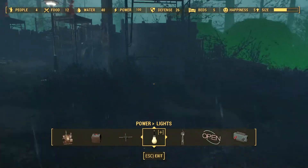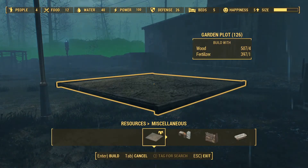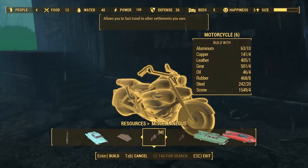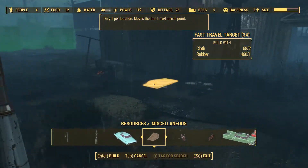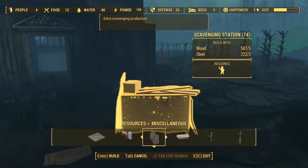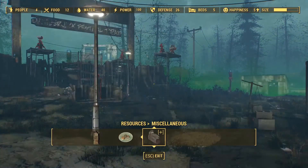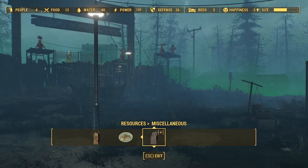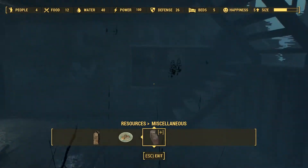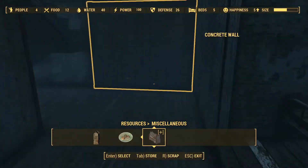Ladies and germs, I like the sounds of all of that. I need a place to get around on — I'm going to put the bike right over here. It's not exactly the safest spot for it, but I'm going to put this thing right about there. Scavenging station. All right, gentlemen — you've got four people, 12 food, 40 water, 100 power, 26 defense, five beds. I'll give you a few more beds before I go.